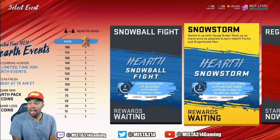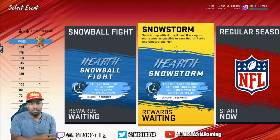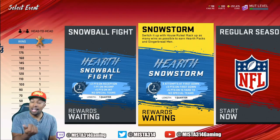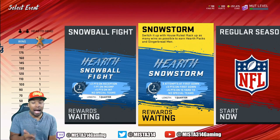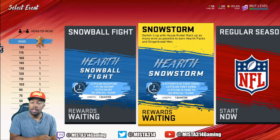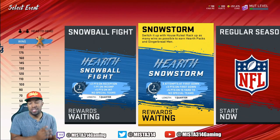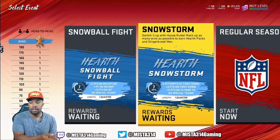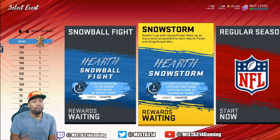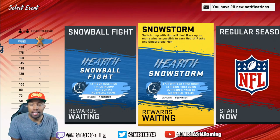They gave us a brand new house rules event. We had the snowball fight - two points for each reception, people doing the jet sweeps and milking that. I stopped messing with that after the first two days. Now they got this brand new Snowstorm event and I actually like this one a lot. It's similar to the first one but based off first downs - you get three points for each first down, five points for every 15 yards, no special teams, and you only get three attempts at a first down. If you're a runner, this is the perfect house rules event.